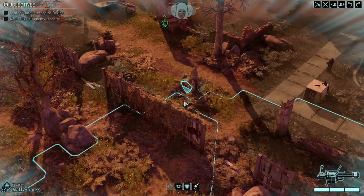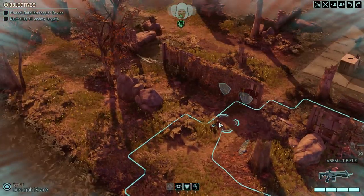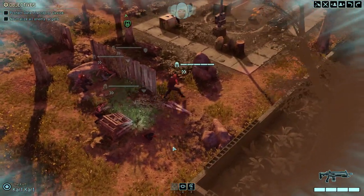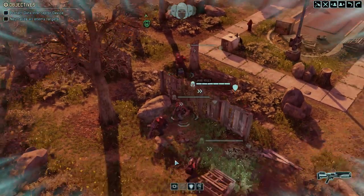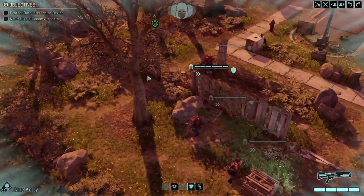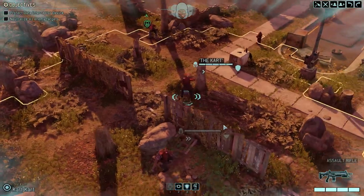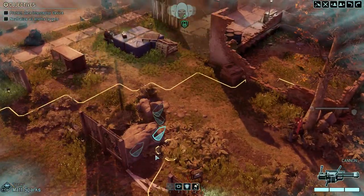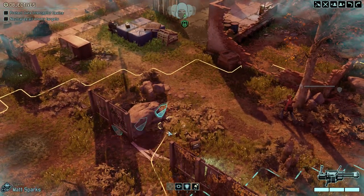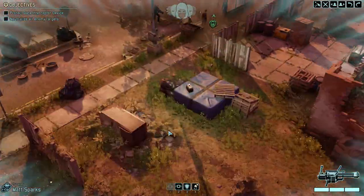Alright, first things first, we start moving up, though I don't know exactly how far up. That's full cover over there. She's gonna take a look further. We're currently still in concealment, so if we're lucky, we will not run straight into a situation where we will no longer be in concealment, and indeed we will be able to prepare a small ambush.